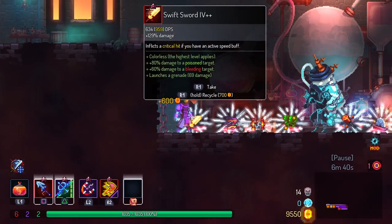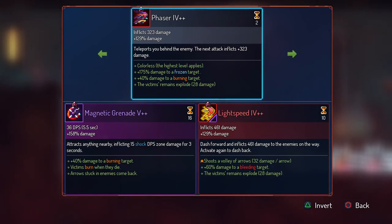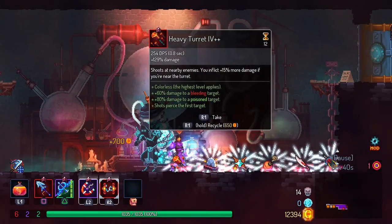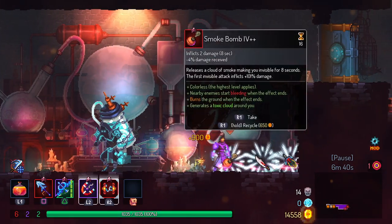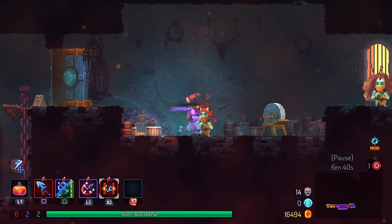We got the broadsword — actually less DPS, we can get rid of that. We got the swift sword, which inflicts a critical if you have an active speed buff — decent, but quite a lot less damage. We got phaser, which teleports you behind an enemy on the next attack — kind of interesting. The crusher slows down then violently crushes enemies caught in its zone. With a magnet grenade that could be really strong, so let's try that. We got assassin's dagger — inflicts a crit when you stab an enemy in the back. And the scythe of Saleta — inflicts a crit if the target is bleeding or poisoned.